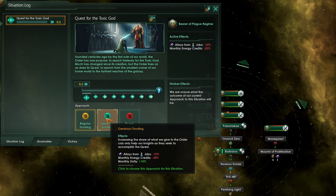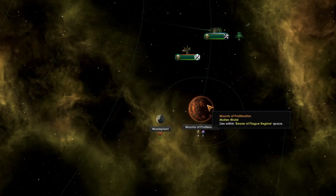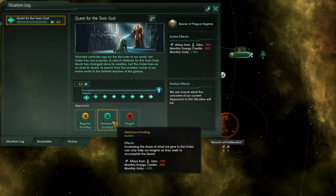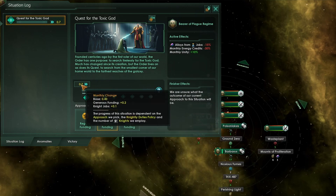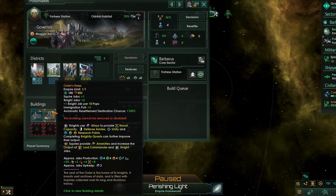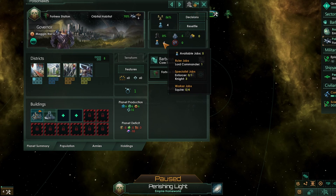Do bear in mind you'll get a whopping minus 30% from monthly energy credits and minus 15% alloys from jobs when you switch to generous funding. Once you've built the mounts of proliferation mining station you should be absolutely fine to switch over, as the increase in energy and alloys from this one mining station should at the start of the game at least counteract this negative modifier. Once you do, you get a massive additional bonus to the monthly change. In order to get more knights we can basically only do one thing: the orders keep on our fortress station gives us plus one knight job per 10 pops, so we want to increase the number of pops on this habitat up to 10 relatively quickly.